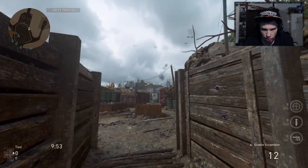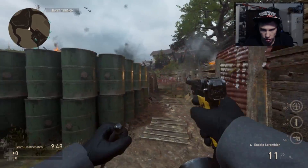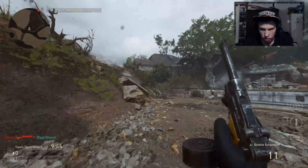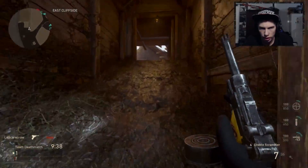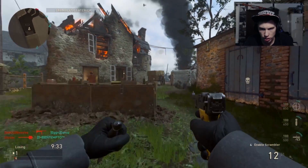Got to keep remembering to disable the scrambler, otherwise it literally gives away your entire position and nothing else. I've also got the tac knife — it comes with the class as part of the Resistance Division. I'm going to try not to use it.